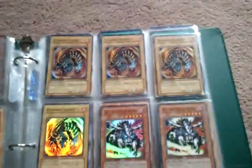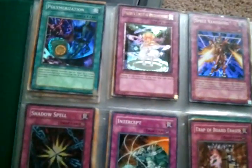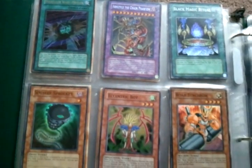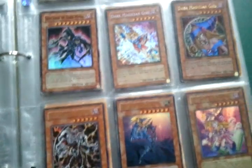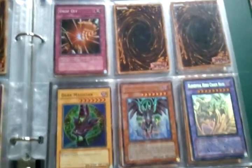A lot of Hidden Arsenal 2, 3, and 4 stuff - if you guys are looking for any of the super rares or some of the secret rares, let me know. I also have stuff from Duels Pack Kaiba and Starstrike Blast. A bunch of random holos. Oh, that's a Chaos Neos ghost.